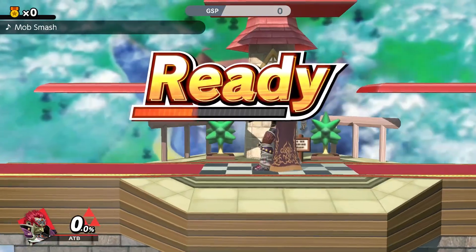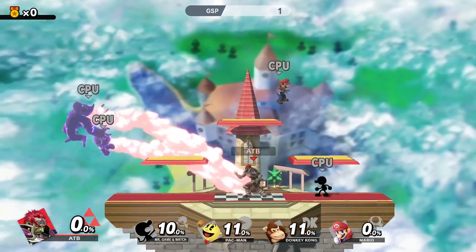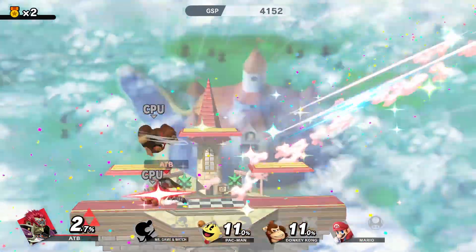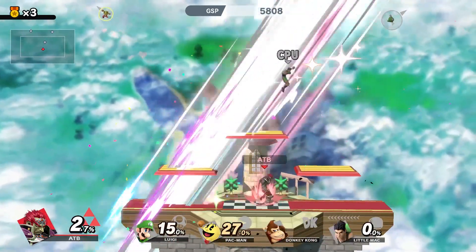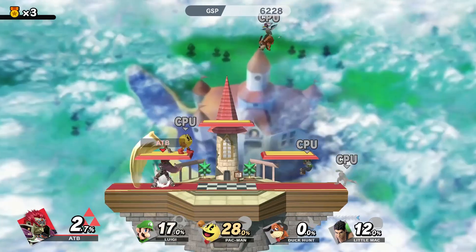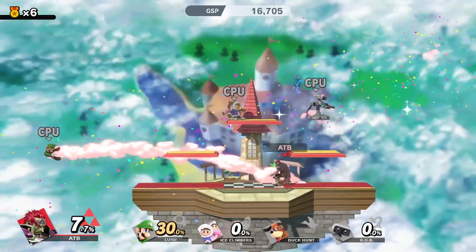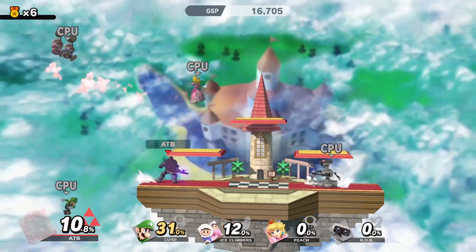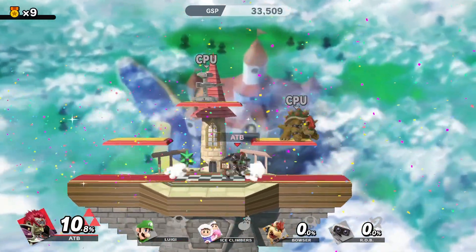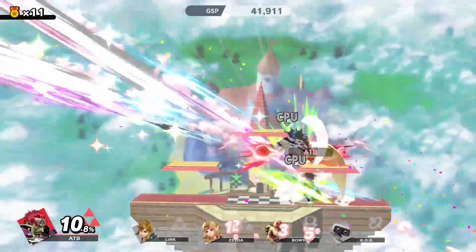His devastating smash attack range is really what makes him stand out. About half of his attacks can be one-shot kills in this mode, so you're going to want to mainly use his up smash and his side smash. Keep doing up smashes underneath the platforms, or forward smashes for characters on the same level as you. Throw in some more up smashes because it also hits behind you and has a really large hitbox.